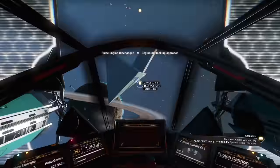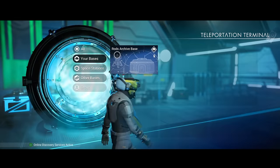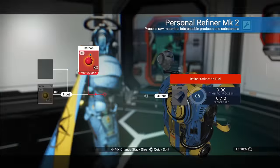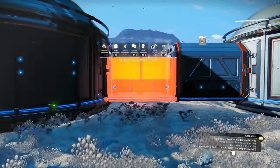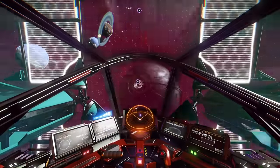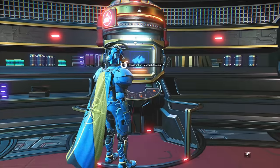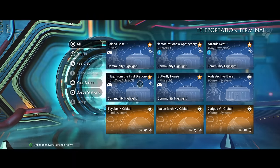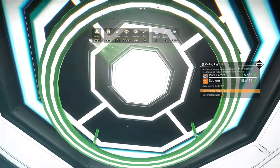Then head back to the space station. Use the teleporter and go back to your base at the beginning of the expedition. Now we're going to decorate our base. To make lash, just refine some silicate powder and then follow the milestone prompts. There might be one item you're missing, so you'll probably have to go to the anomaly — go to the middle kiosk and pick up the ceiling light. Use the anomaly teleporter to go back to your base. When you install the ceiling light, that will give you the expansion milestone.